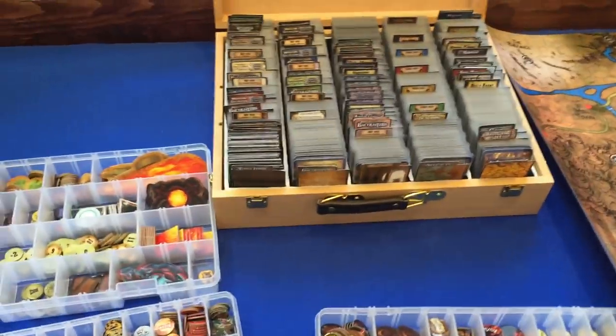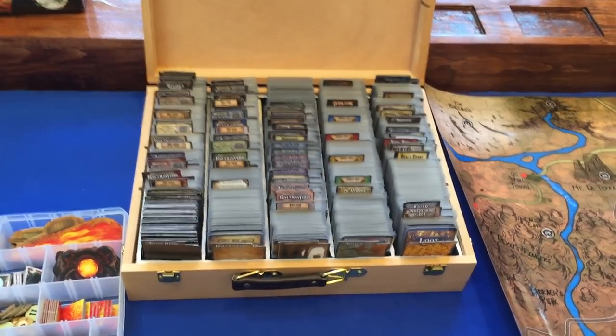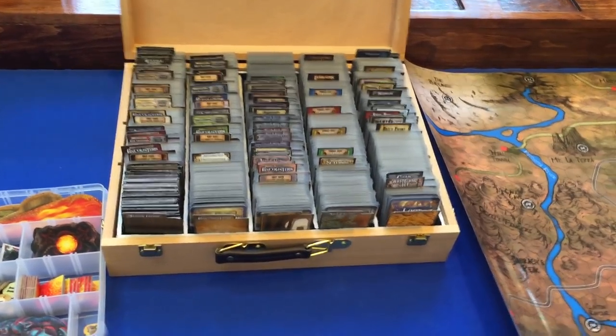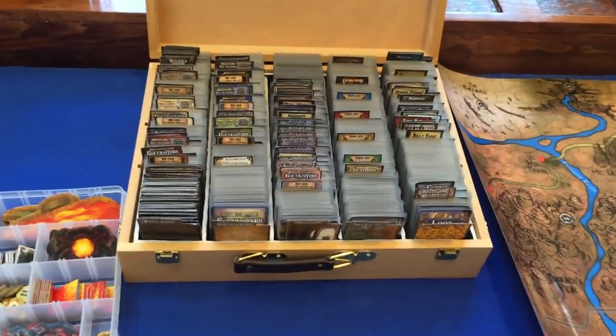The biggest thing I did that I think helps the most is this box. This is the Hobby Lobby Artist Box. Buy it at Hobby Lobby, very cheap, and you create a foam core insert to store all of your cards.